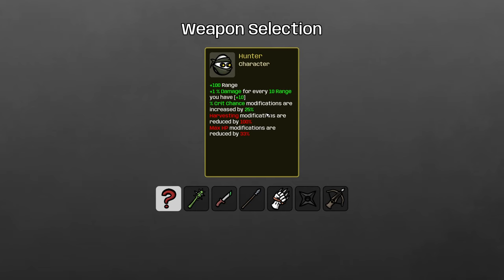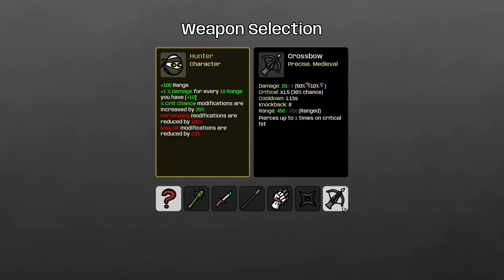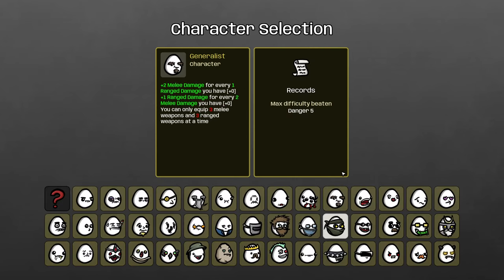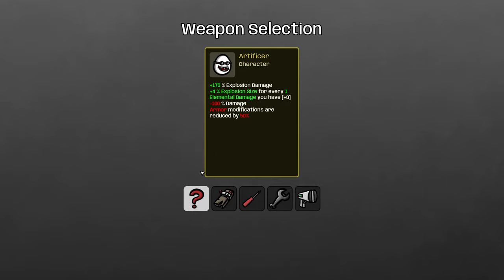The Hunter has plus 100 range and gets damage from range, so the natural weapon — and I think the right one — is the crossbow, which scales with range and does pretty good damage. You really want to stay very far from enemies on this character because max HP modifications reduced by 33% sounds less bad than it is — it's actually one of the harsher penalties in Brotato. Max HP is so important, and having it reduced is a serious problem. Crossbow helps keep you alive and the increased crit chance modification means the precise tag works better. It just does a lot of damage on this character.